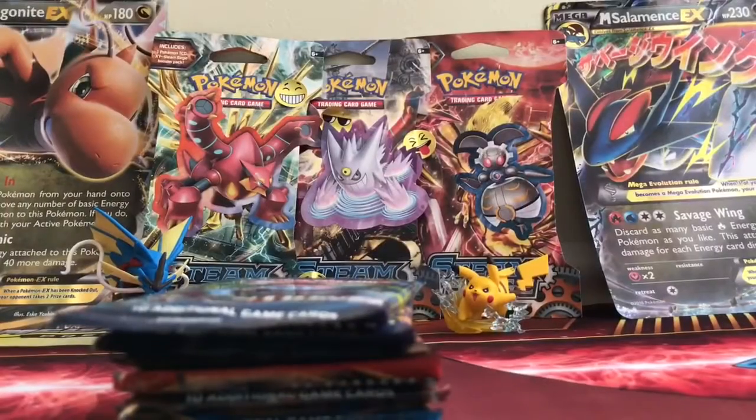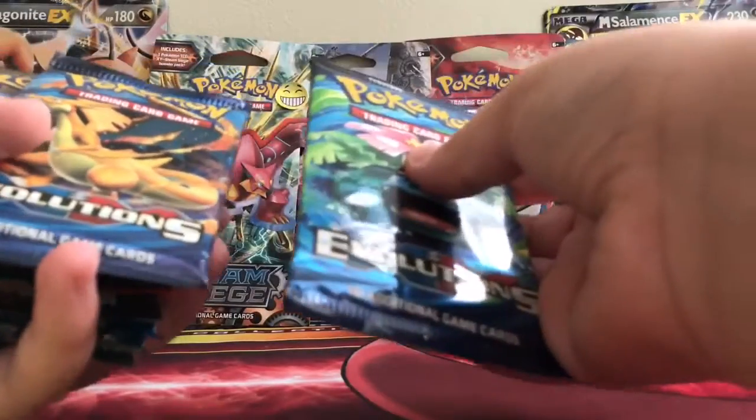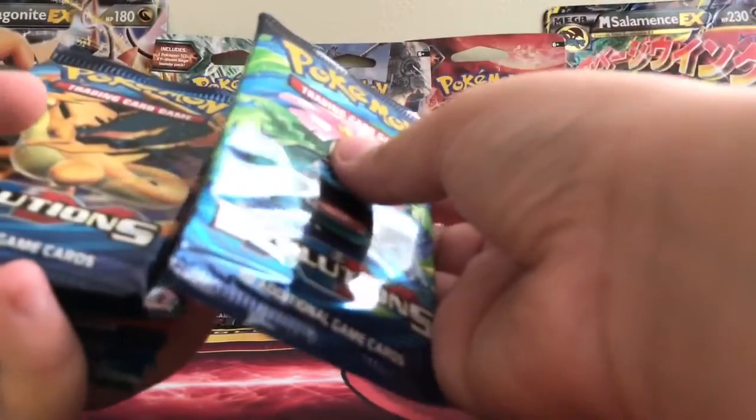We're back, guys, and we're going to split it into four packs each. He likes Venusaur, which he calls Bulbasaur. So he's going to have the Bulbasaur — which is actually a Venusaur — and I'm going to take Charizard. He said Charmander. Not Charmander. Okay. Now he's just taking it too far.